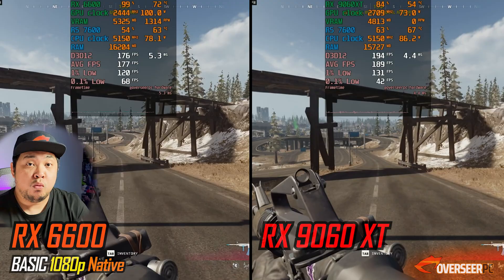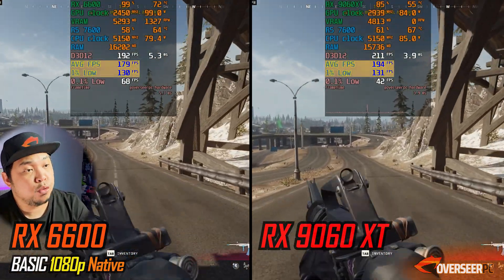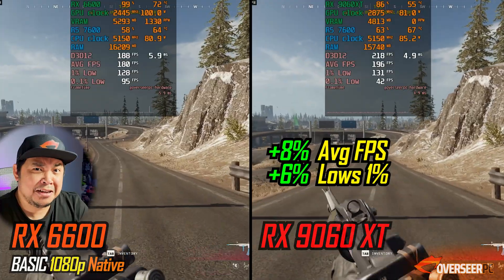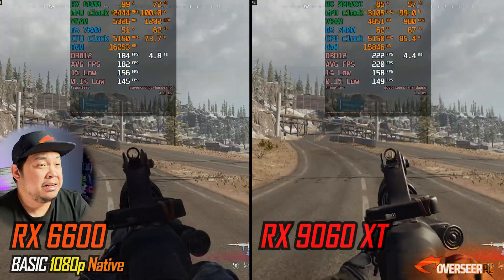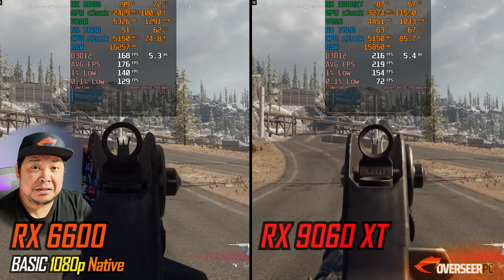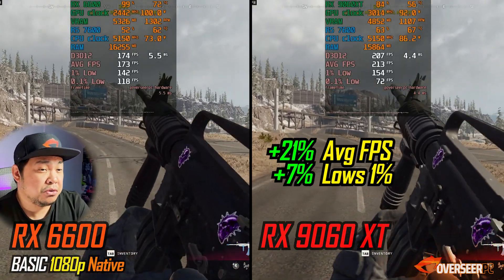Moving on to competitive shooters where we need high frame rates — first up is Warzone at 1080p on competitive settings. The gains here are only about 8% on average FPS and about 6% on the lows. On the firing benchmark it's slightly better, but still only about 7% better on the lows.